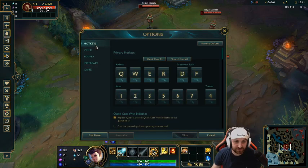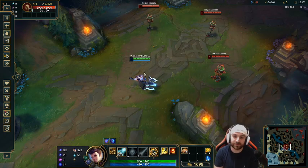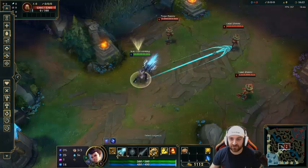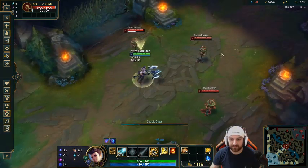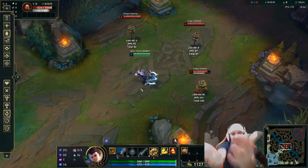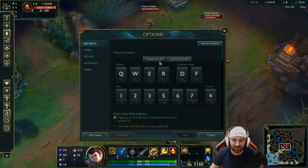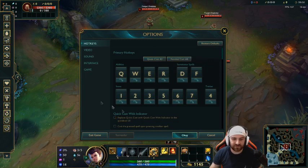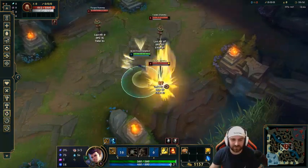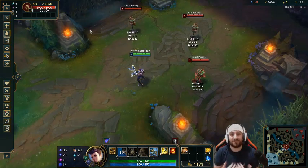First, hotkeys. Some people have normal cast — I do not recommend normal cast at all. Normal cast is hindering your actual potential; you're literally wasting time lining up your spells. Just have some faith in yourself. Quick cast everything — get rid of normal cast. You literally just cast with confidence every time. You don't need to line up every spell.